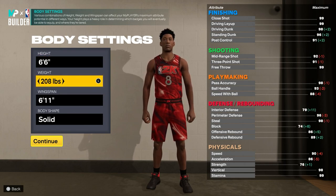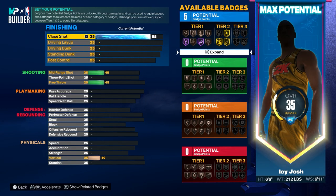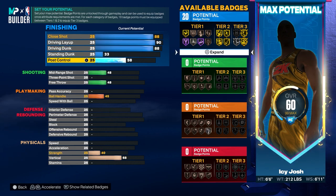For the weight you want to bump it up to 212. Now for the attributes: put the close shot up to an 88, the driving layup up to a 90, and the driving dunk to an 88, just like the close shot. For the standing dunk just leave it at 33, and then for the post control put it up to a 60.